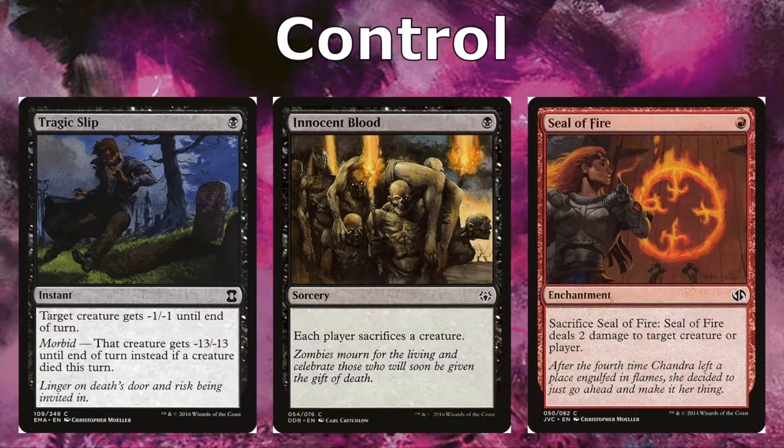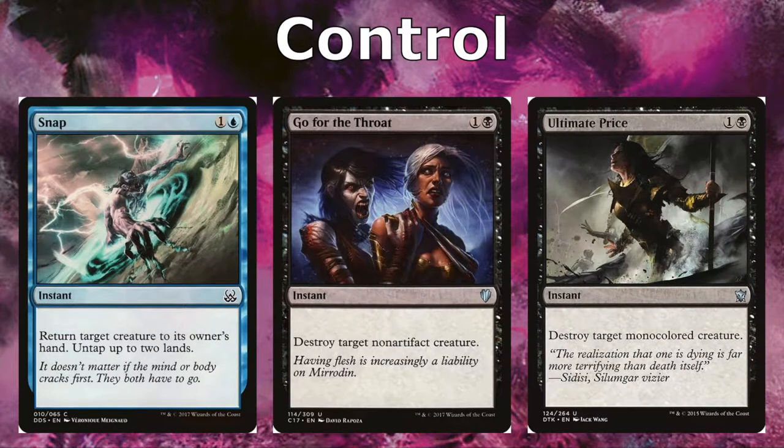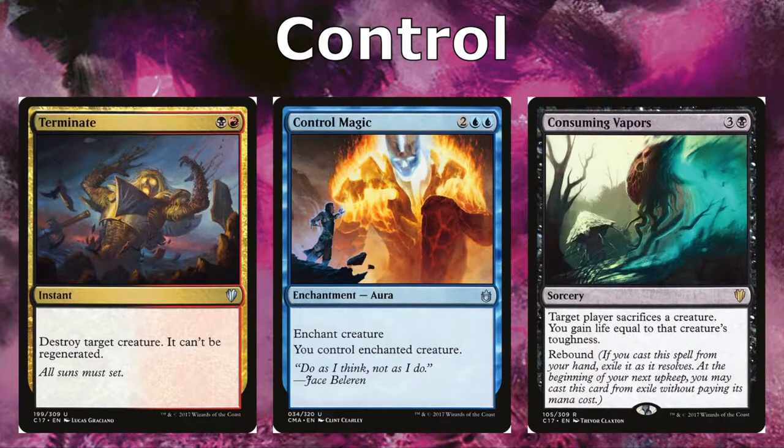Moving into control, we have Tragic Slip, which can remove anything as long as a creature has died this turn — that's the Morbid ability. Innocent Blood, Seal of Fire, Sludge Slasher, Essence Scatter, and Reality Shift all help us get rid of more creatures. Snap, Go for the Throat, Ultimate Price, Terminate, Control Magic, and Consuming Vapors all remove more creatures. Control Magic is an enchantment that lets us take control of an opponent's creature. Consuming Vapors has the rebound ability — you cast it on your turn and then on your next upkeep cast it again, so it gets rid of at least two creatures.